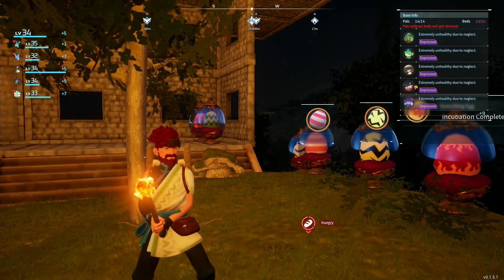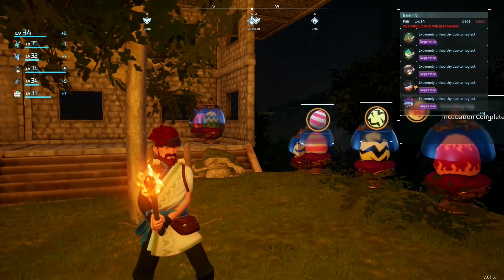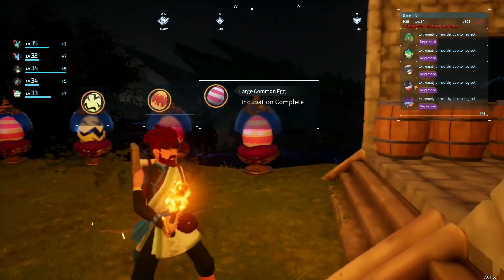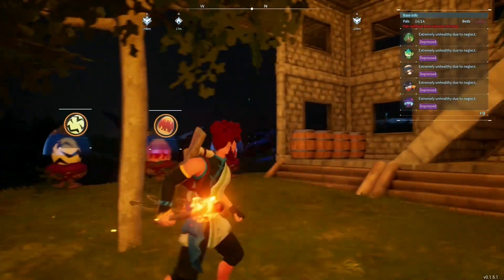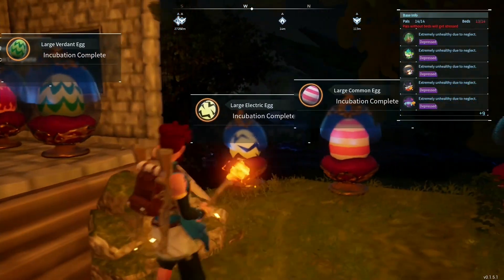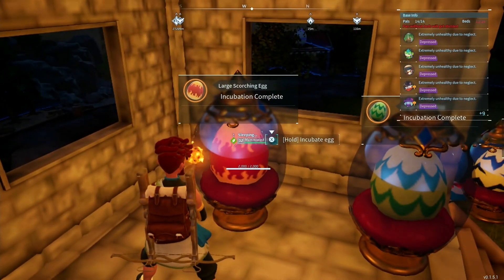Hello, welcome to another episode of Pal World. I'm Dr. Tukara. Guys, we've done a lot since the last episode. Let's start here — I've expanded the eggs a little bit. We've got three new ones. We've got a lot here, so let's go ahead and open some eggs. We've got some nice large eggs that I want to see. Look, this is our first large scorching, I believe.